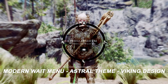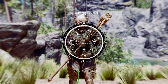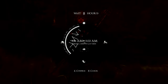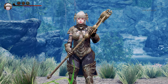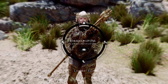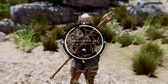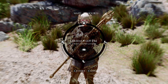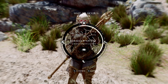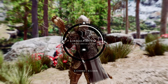Next up is the Modern Wait Menu Astral Theme Viking Design. This mod reimagines Skyrim's wait menu with a modern and unique design. Based on the original Modern Wait Menu mod by creator Fallen, it adds an astronomical Viking theme. The mod applies a distinctive astronomical Viking design to the wait menu, providing a visually appealing experience. It supports 16:9, 21:9, and 32:9 monitors, making it compatible with various screen ratios, redesigning Skyrim's user interface and enhancing the gameplay experience.